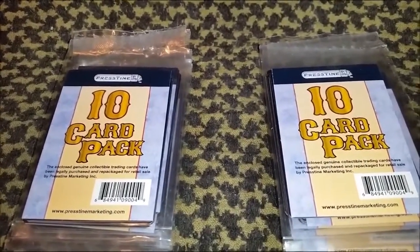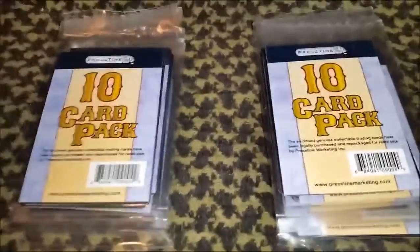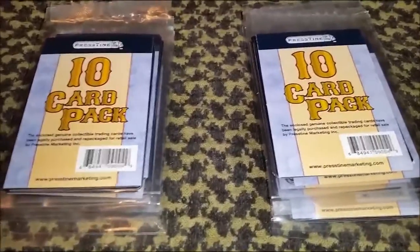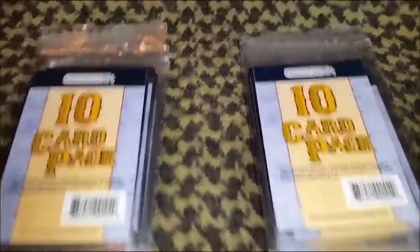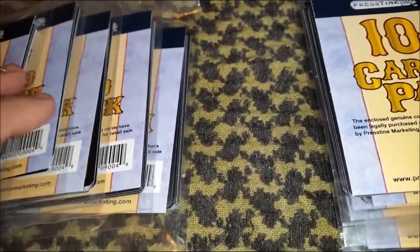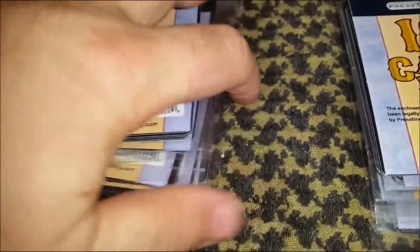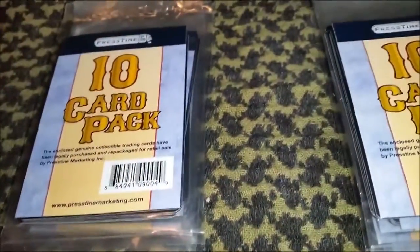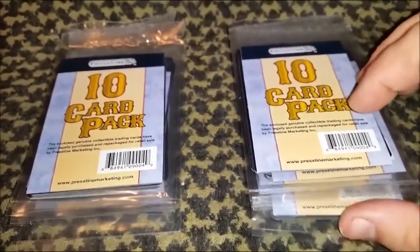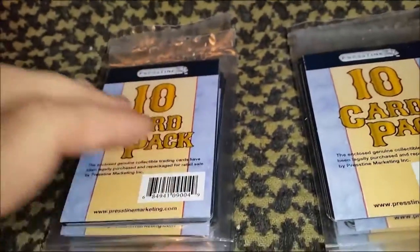So what am I doing with these? Well, we're gonna have a draft. Me and my son — we're gonna go on a little camping trip tomorrow. We're gonna be playing cards, so I thought we'll have a little dollar store draft. Normally you'd use three packs for a draft, but I think we're gonna use five each, and at 10 cards a piece that's gonna give us 50 cards to choose from. Obviously these are gonna be really, really random — not just regular random. These are gonna be super random.